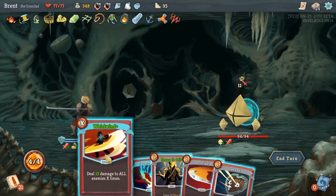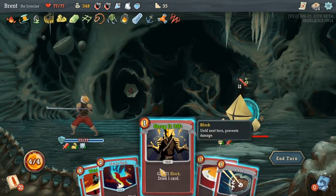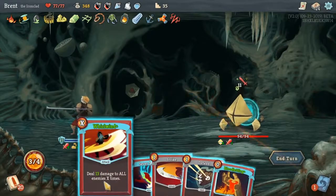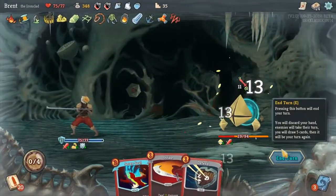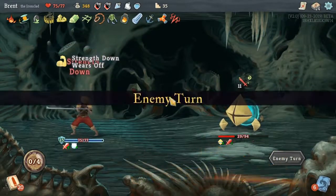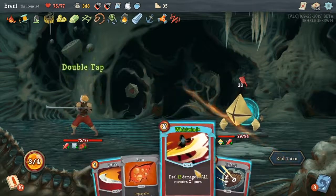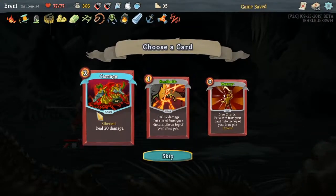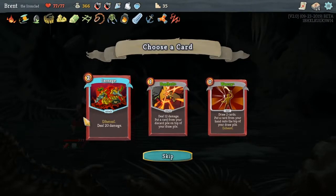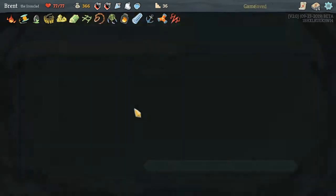13 times four is 40 plus 12, so 52. I'd like to block first. Oh, thank you for the Bloodletting. Boom boom. I had 10 — I had enough. I need to remember I have an Anchor. Carnage is really good — I like Carnage a lot. We don't need any of those. They're good, but not necessary.